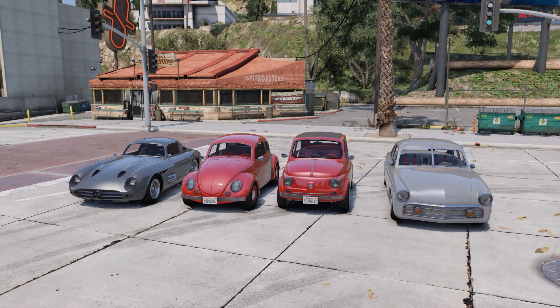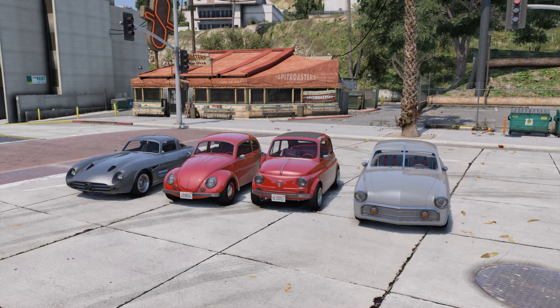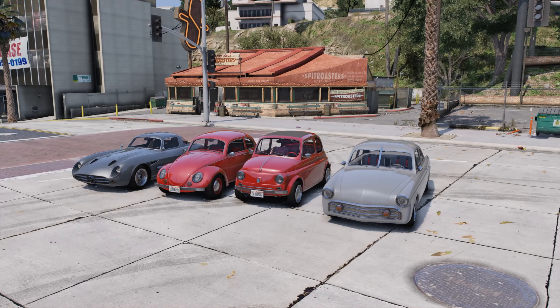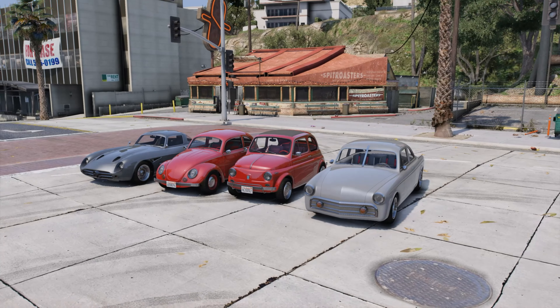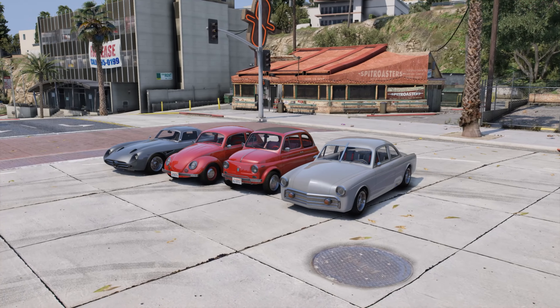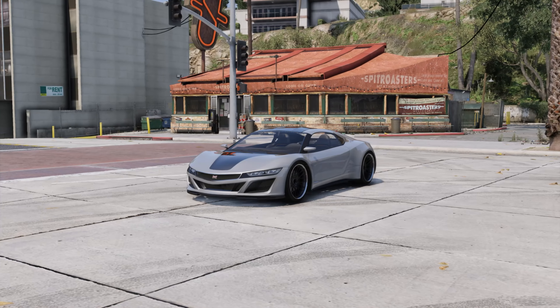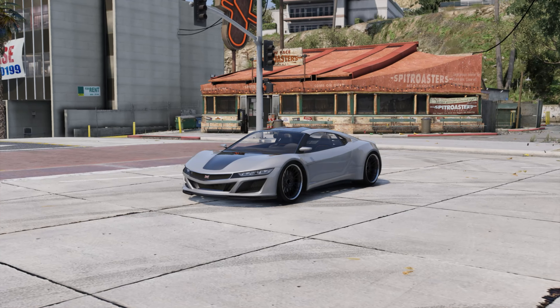Jumping into some of the discounts, we have 30% off the Broadway and the Tyrus, we have 40% off the Sterling GT, the Weevil, the Brioza 300, and the Click, along with auto shop properties including upgrades and modifications and Benny's vehicle conversions. We then have 50% off the Dinka Jester and LS Car Meet racing suits.